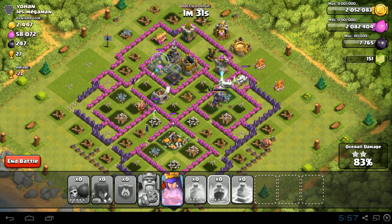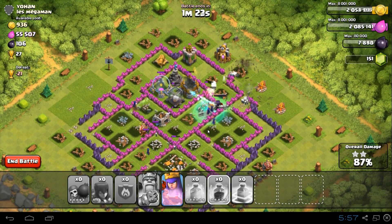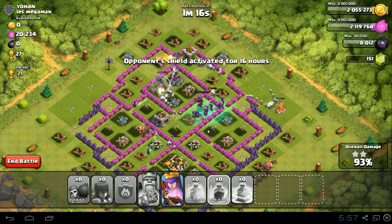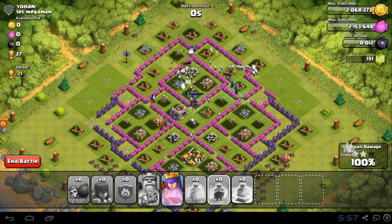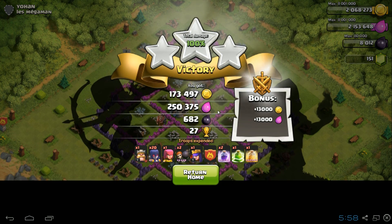The witches just keep on spawning and spawning. As long as they don't get blown up by giant bombs, they're pretty much safe with the cover of the skeletons. There's only one wizard tower left and most of my witches are still alive — pretty amazing. Look at all those skeletons wrecking everything in their way. And there we go — that was the quickest raid I've ever seen!